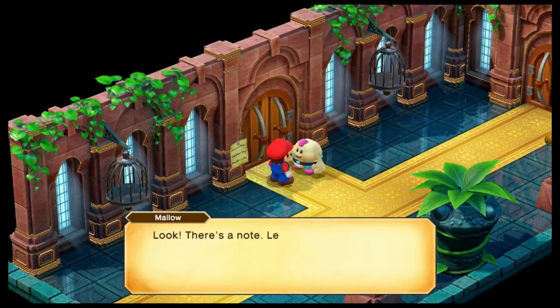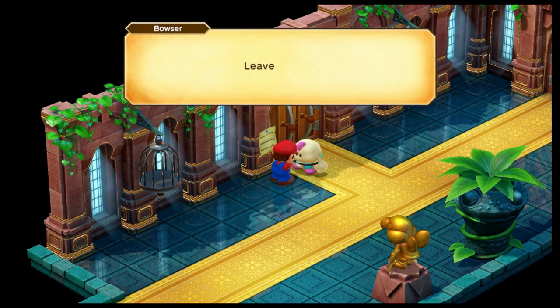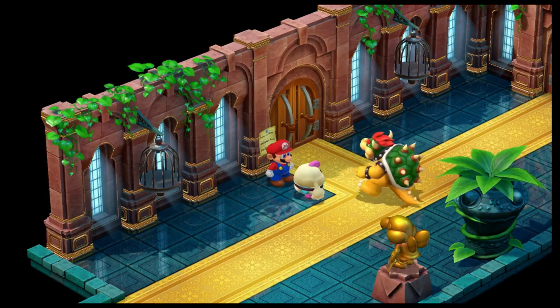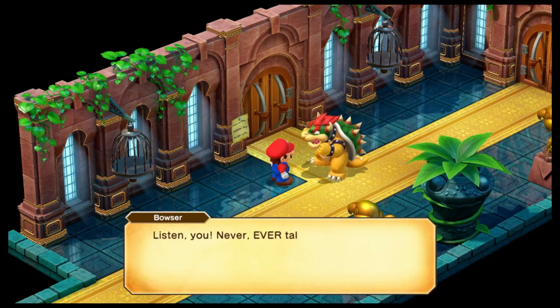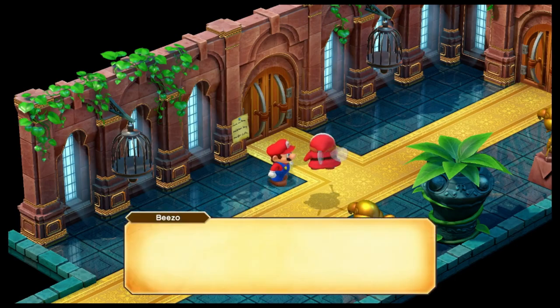There's a locked door with a note: 'Rest in bed — absolutely no running in the halls. Between Valentina.' Mallow realizes his mom and dad must be here. It won't open — it's locked. Bowser tries to break it down but they decide they need to find Valentina and force the truth from her. Valentina shows up briefly and runs away.